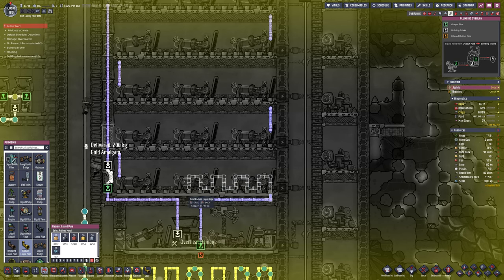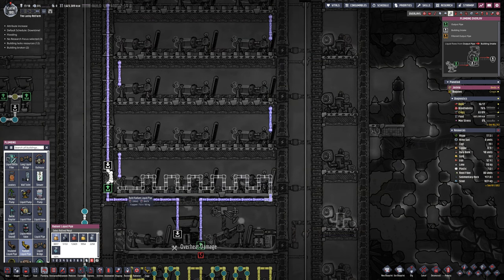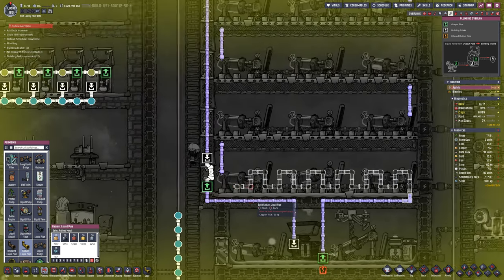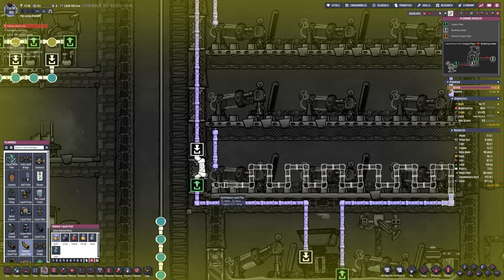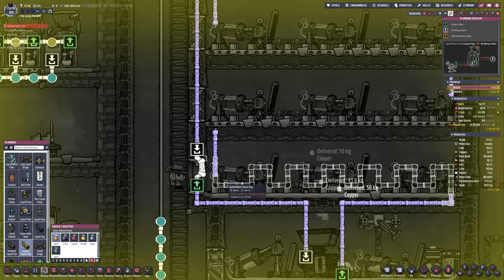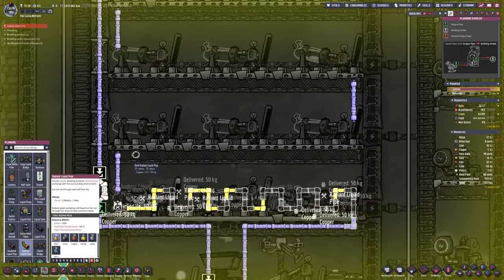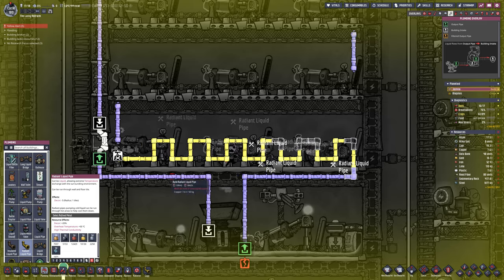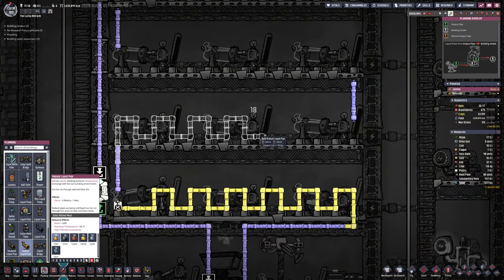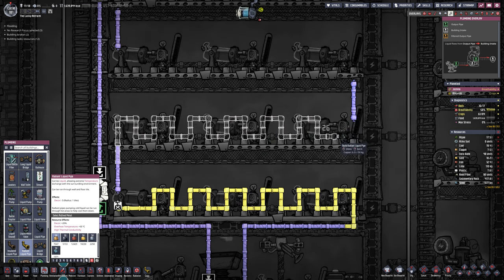I've gone for a full redesign - doubling up so the liquid stays twice as long with each generator. This should work but we are way over time so you're going to have to wait until the next episode to see how well this works. Spoiler: it does. Subscribe to come back and see more - we'll show you what these machines can actually do for your steel production. Thank you very much for watching. If you like the video please give it a like, any comments are welcome as always. Join us on Discord, subscribe for more - take care, goodbye.